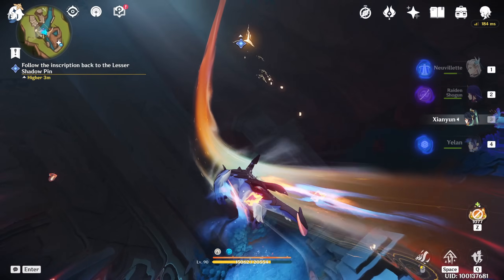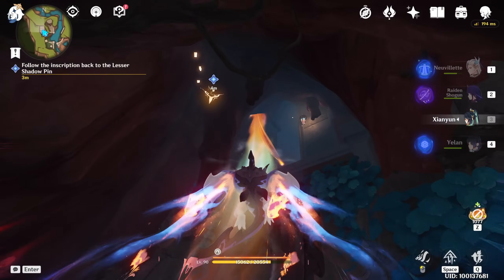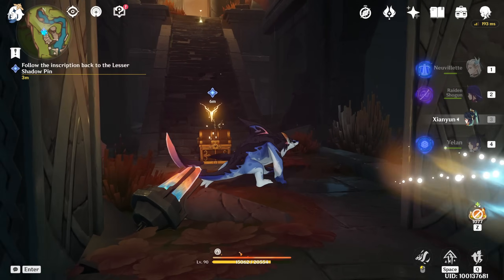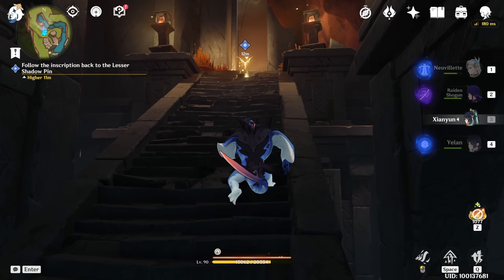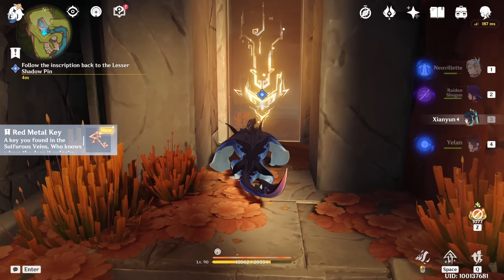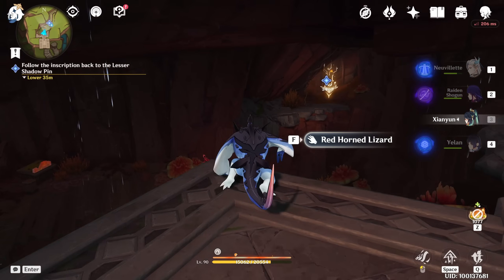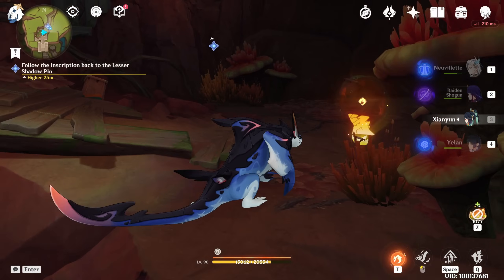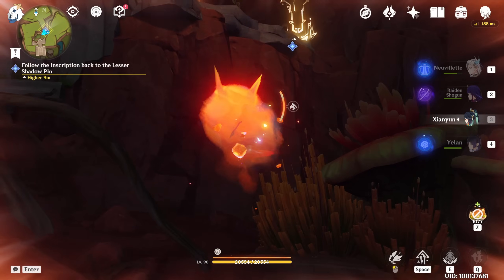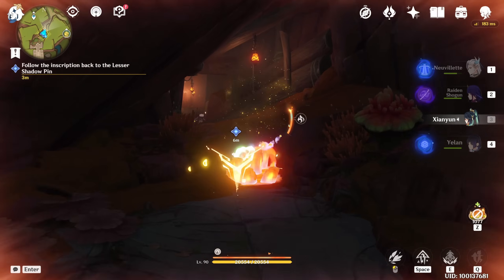Follow the inscription. We're getting out from the door we tried to get in before. Right here — there's a chest, but we ignore the chest of course, since we're going to keep it for the chest guide here in Vestgate. You will get a red metal key. Now let's get out from here. Transform back into this one. Keep it — follow the inscription.